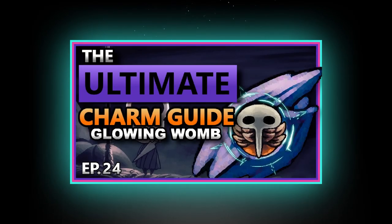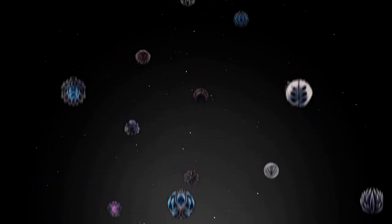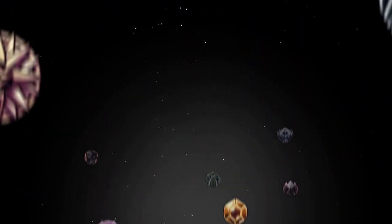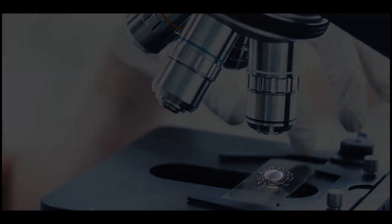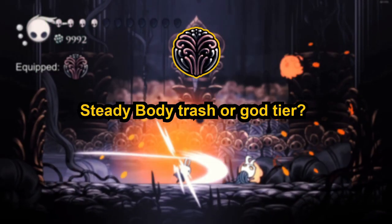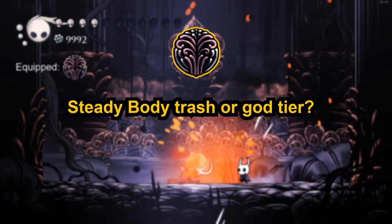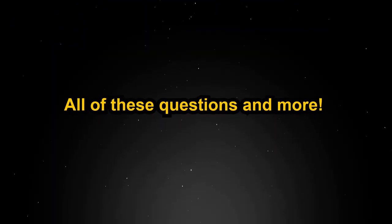Hey guys, Vegathron here. In this series, we'll be going through each and every charm in Hollow Knight. But this won't just be your normal charm guide — we'll be going deeper than ever before, by the numbers, to uncover absolutely everything we can about each charm. Can Grubberfly's allergy hit the same target with both the nail and the projectile? Is Steadybody trash or god tier? Exactly how much attack speed does Quick Slash give? We'll answer all of these questions and more in what aims to be the most in-depth charm guide you've ever seen.